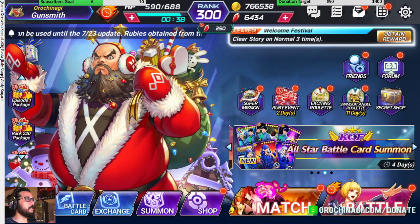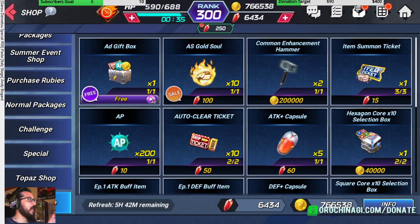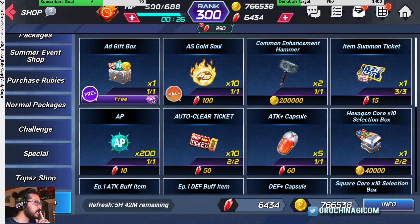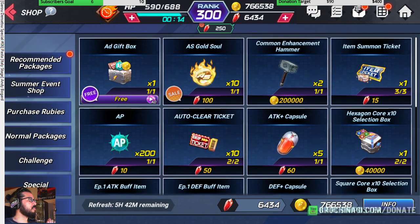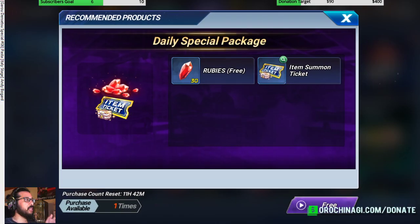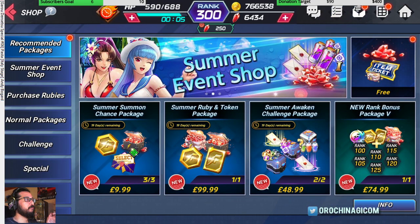If championship isn't running, go straight to the secret shop. In the secret shop you have the add gift box, and you need to grab that before it resets — the shop refreshes every four to six hours. After that, run back to the recommended packages and do the free advert to get rubies.